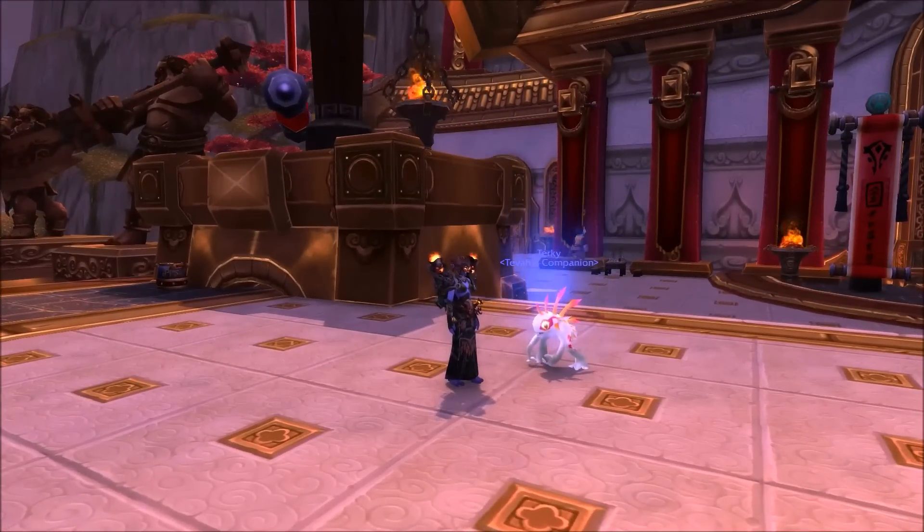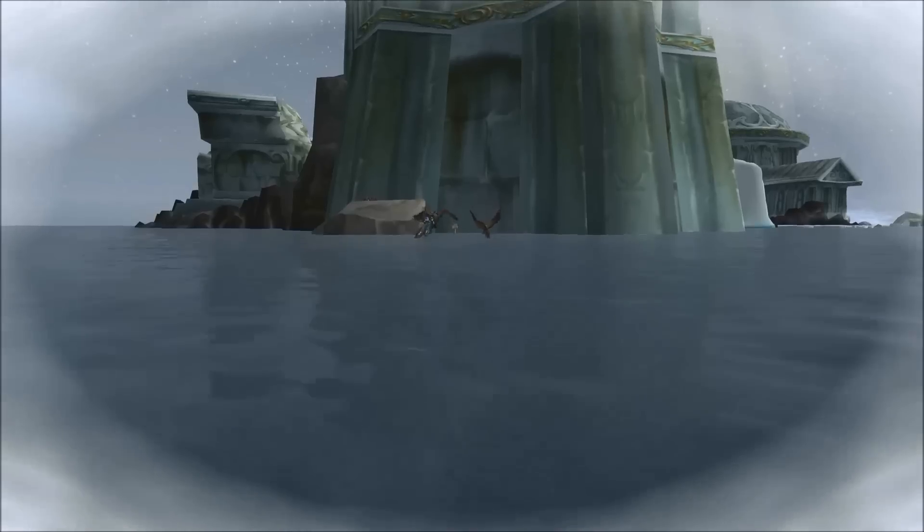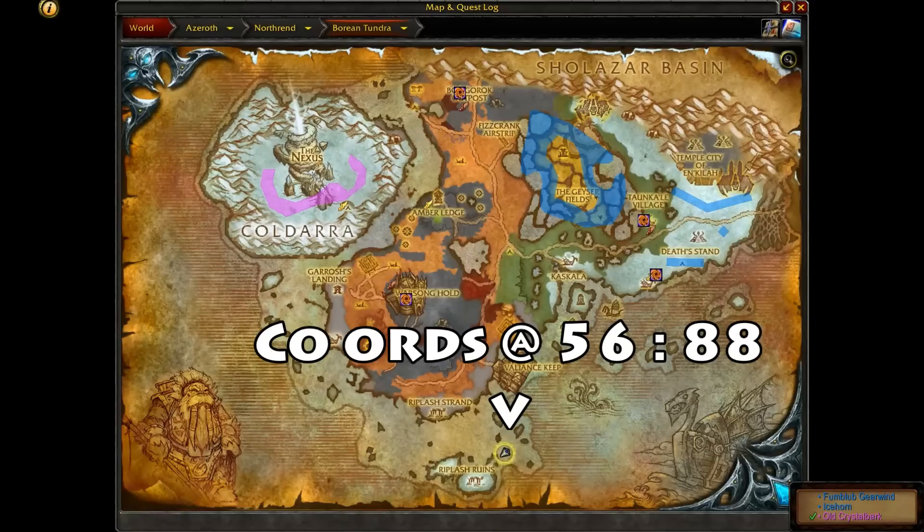His name is Turkey, and he is a white baby murloc. To get this baby murloc, just head on down to Borean Tundra. You want to go way, way, way far to the south to coordinates 56, 88.